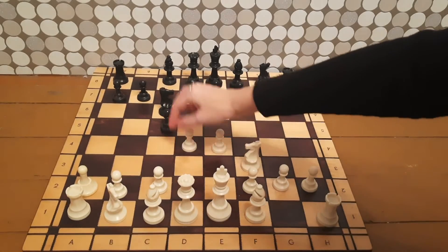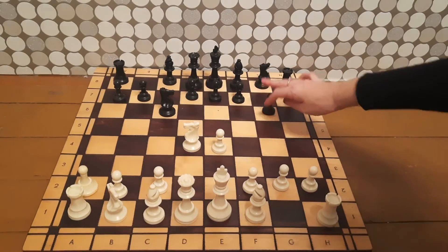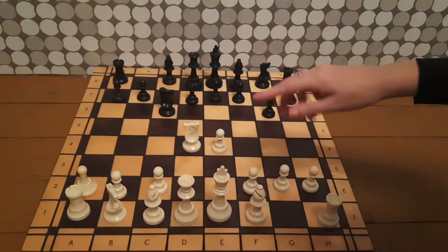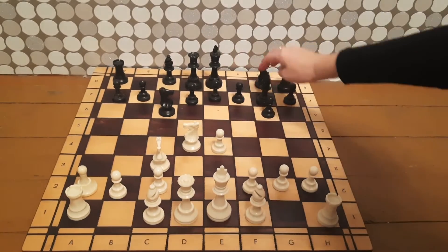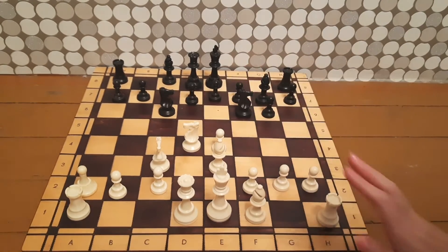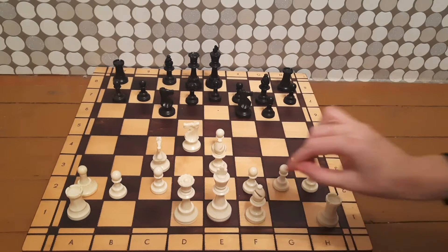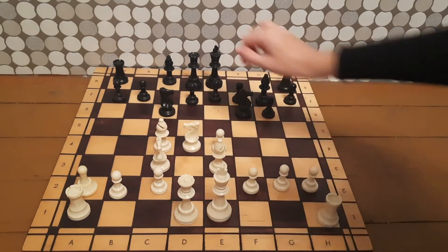Knight c6, d5, capture, capture, and g6 — without d6. So if we play d6 it can be transferred to either an Accelerated Dragon or a classical Dragon. Knight c3, bishop to g7, attacking our bishop, so we protect. That's the Accelerated Dragon because d6 hasn't been played. Now white plays bishop to c4 and black castles.